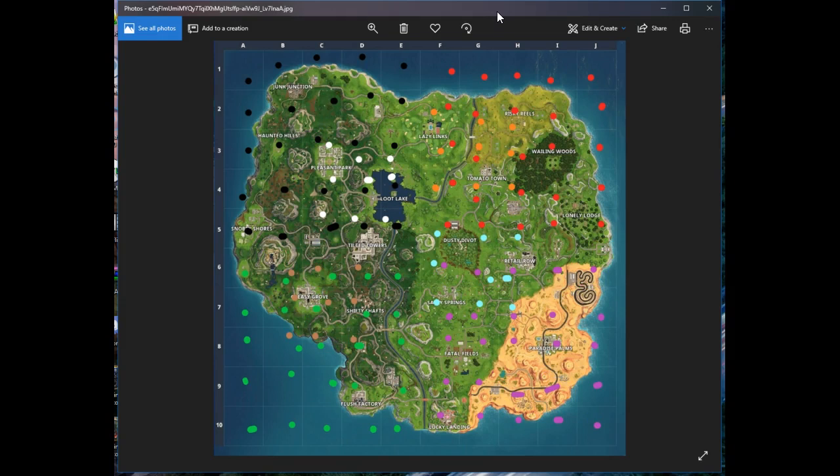So those are the four large grids with 15 to 20 minute loop times. Now we're going to go to the smaller grids — there are four of those at this time, though there could be more coming down the road.